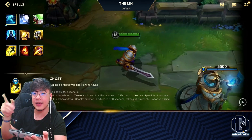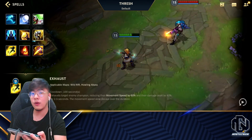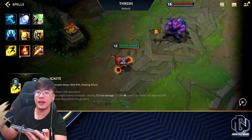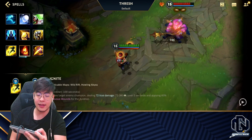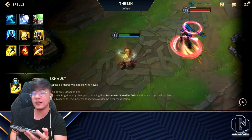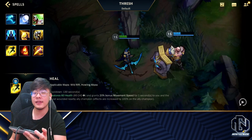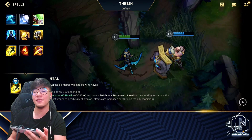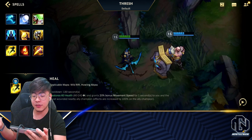Untuk summoner spells, di game ini dia pakainya Heal. Tapi ada dua pilihan lain yang masih bisa — boleh bawa Exhaust atau Ignite. Kalau kalian agresif dan percaya diri, carry kalian boleh bawa Ignite. Kalau bawa Exhaust itu juga boleh, kalau misalnya musuh banyak yang bisa ngeloncatin ke ADC atau carry kalian. Di game ini dia bawa Heal karena si Caitlyn-nya udah bawa Exhaust, jadi dia tinggal Heal untuk memastikan heal yang lebih gede sampai ke si Caitlyn-nya.